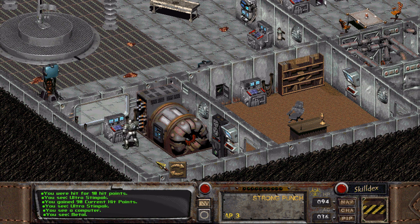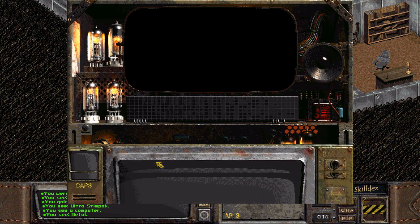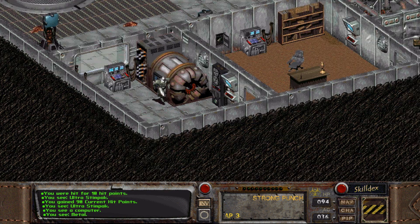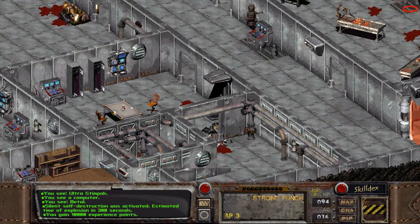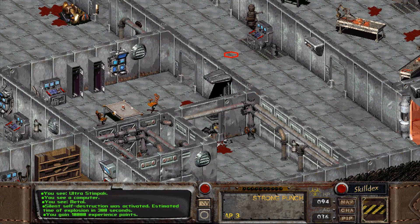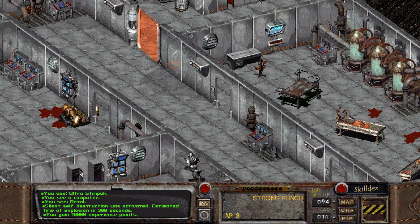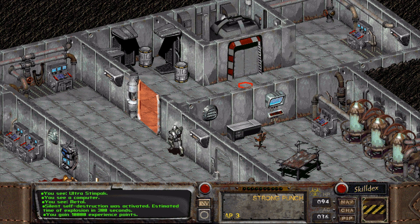Insert security card. Activate self-destruct — five minutes, silent countdown. Self-destruct activated. Silent self-destruction was activated, estimated time of explosion in 300 seconds. You gain 10,000 experience points. All right, let's get out of here.